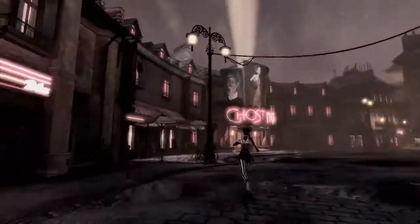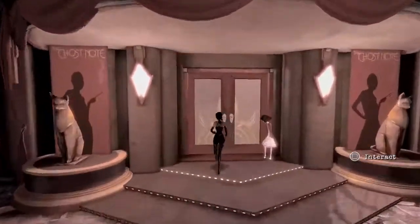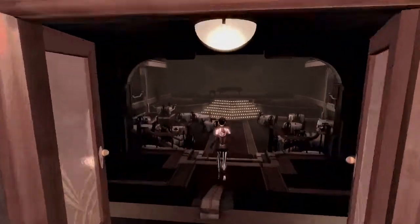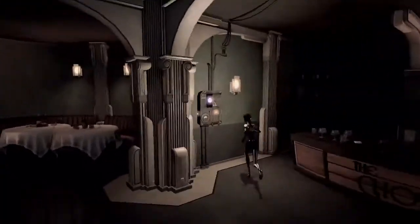That's all the luminaries in this area you can get at this point in time. So we're actually going to go over to the ghost note and open it up. Once we get in, we have to turn on the lights — the spotlights. We've got to light up the stage.